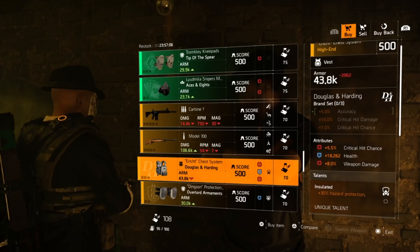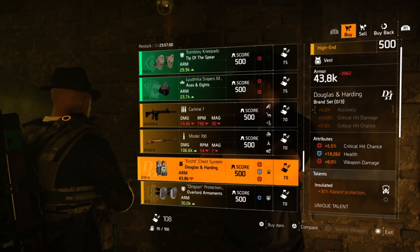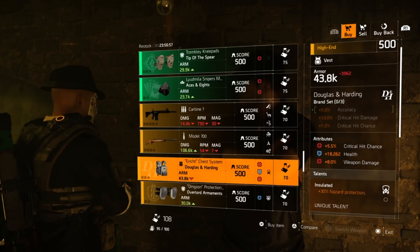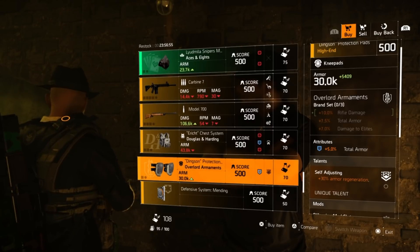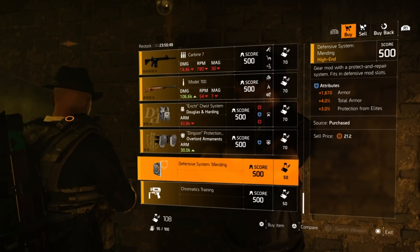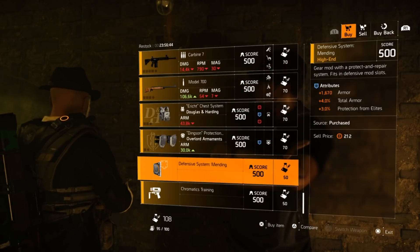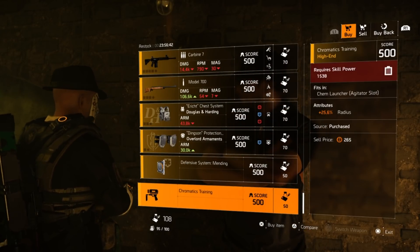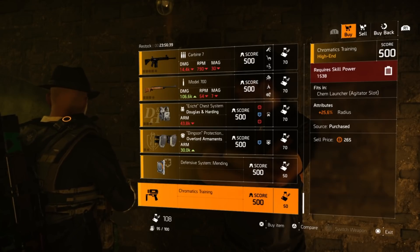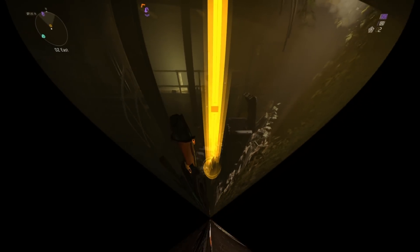If you want to run a three-piece DnH and have something other than the same old Fenris Berserk chest piece, you could put on something like this and go with Insulated — could make for a nice little crit build. Moving on: Overlord knee pads with five percent total armor, Self-Adjusting, and offensive mods. A defensive mod for sale with four percent total armor, 1,670 armor, and three percent protection from elites. Then a chem launcher utility mod with 25.6 radius.